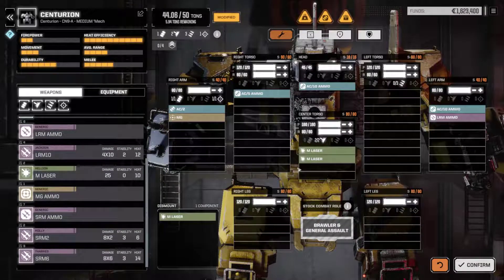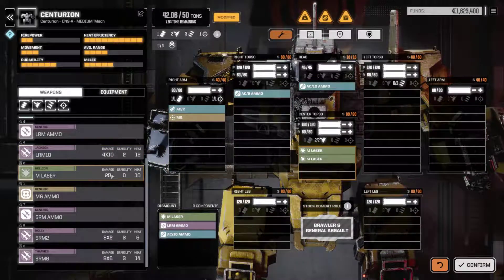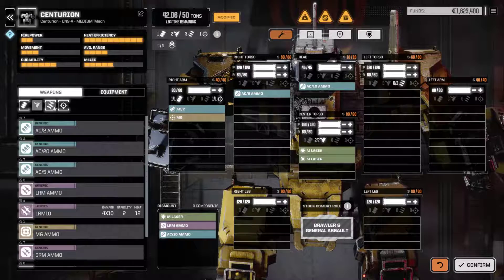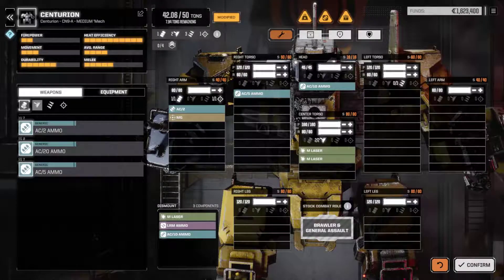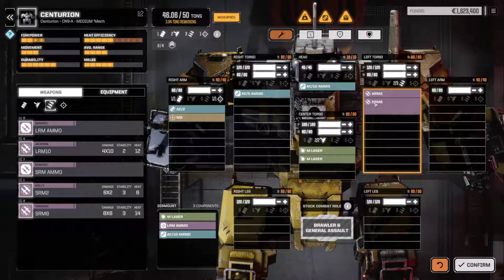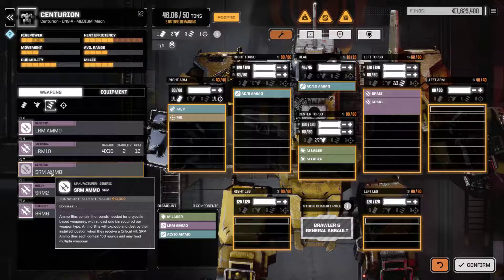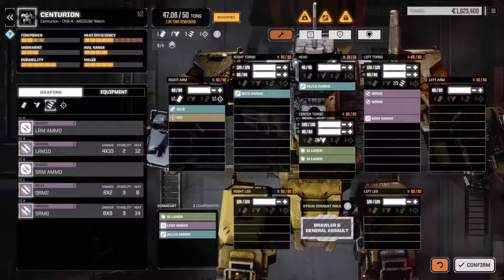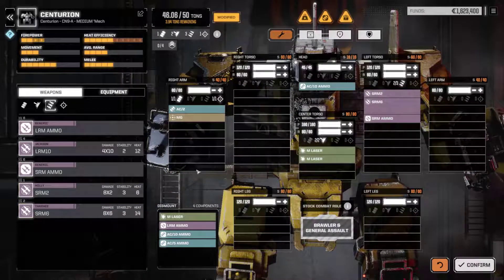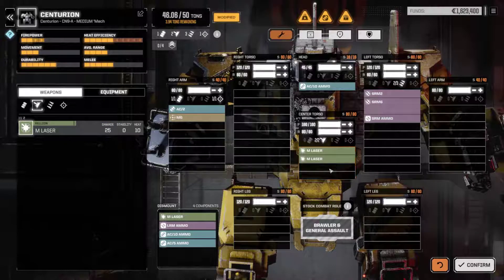I can only put in two lasers here. Let's look at short-range support weapons - actually, short-range ballistic weapons. I want to have rockets. Let's put in these SRMs, and we need some ammo for them too - let's put that in. The AC5 I'm not using, so I'll remove it. I'd like to put in some more lasers but as you can see we can only fit two.